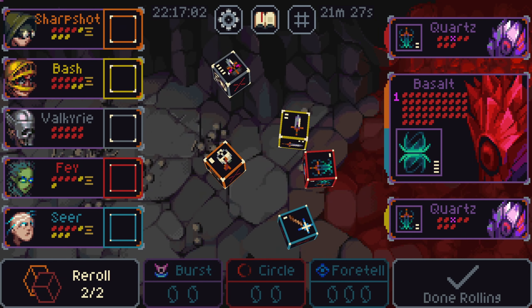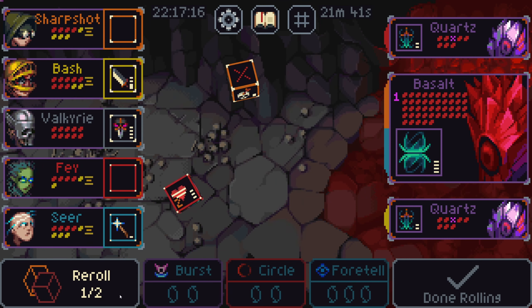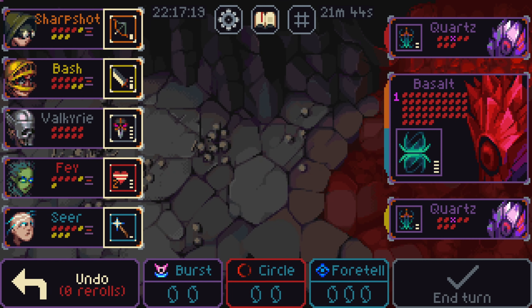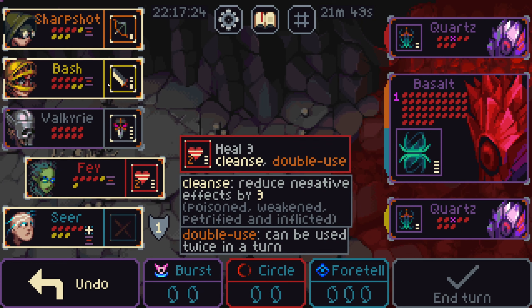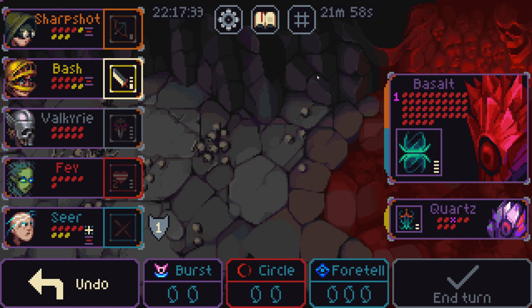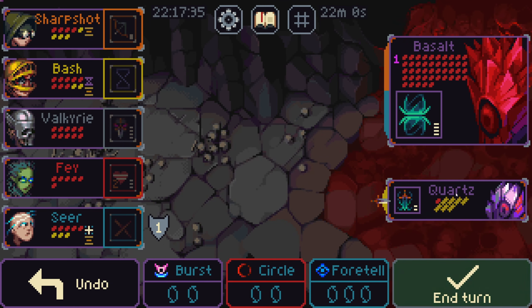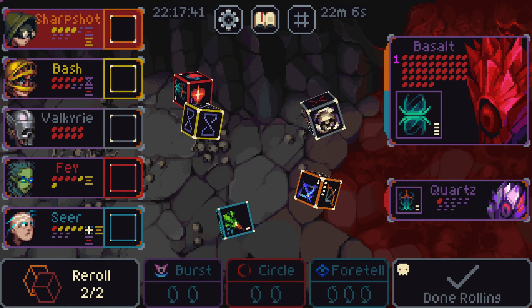Might have been better to put Pip on the... yeah, we'll do this. Yeah, we'll take that. I like that. Should cleanse you preemptively. I'm not wrong. Yeah, because you're going to still hit super hard. You're going to leave with one health. If we can get cleanse, we'll get it.